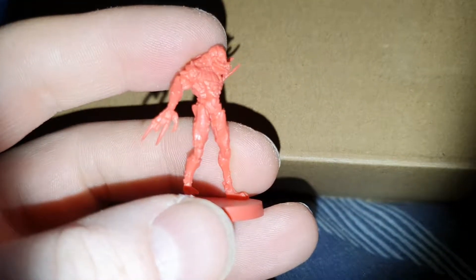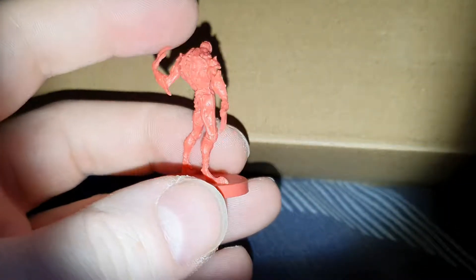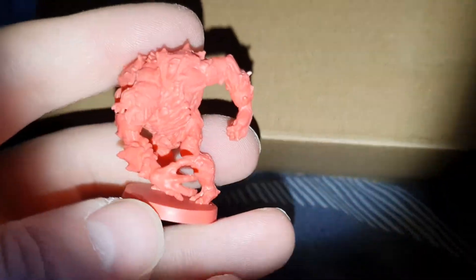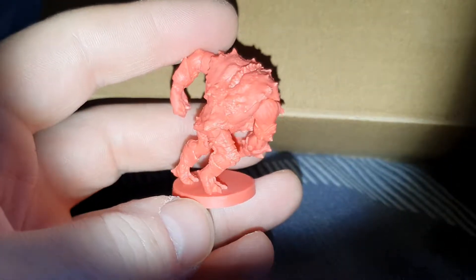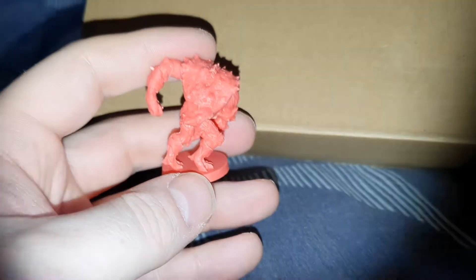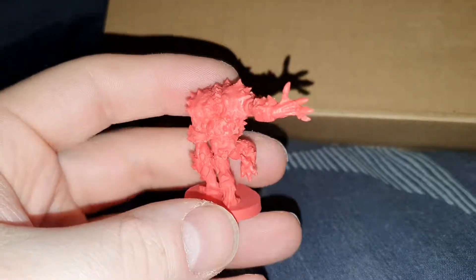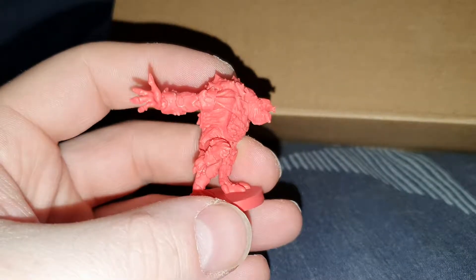Now we move on to the aliens. We've got four of this first sculpt, and it's very reminiscent of the aliens you see in the Doom game and the movie — they'll probably be painted that way as well. Slightly bigger model now — we have three of these guys in this sculpt. We apologize for the really bright glare from the camera light, but it's very dark here today. We have three sculpts of this guy — I think these are similar to the fatties in Zombicide, the equivalent to those maybe.